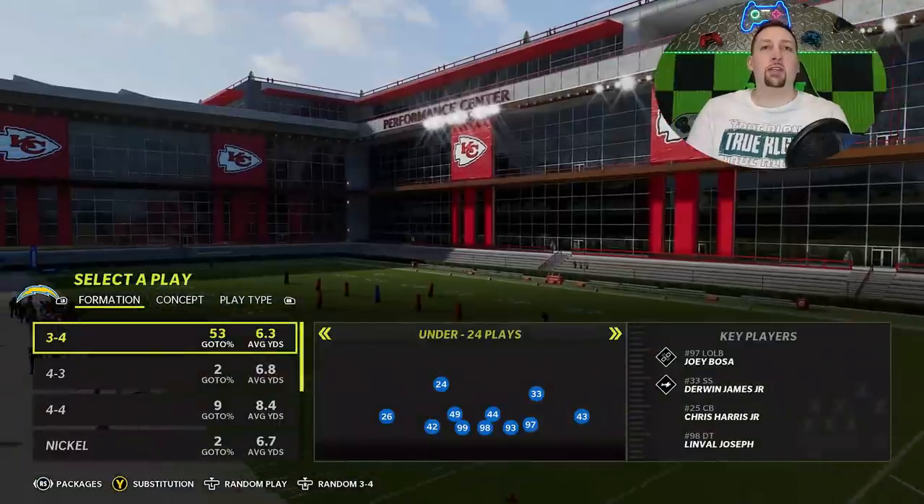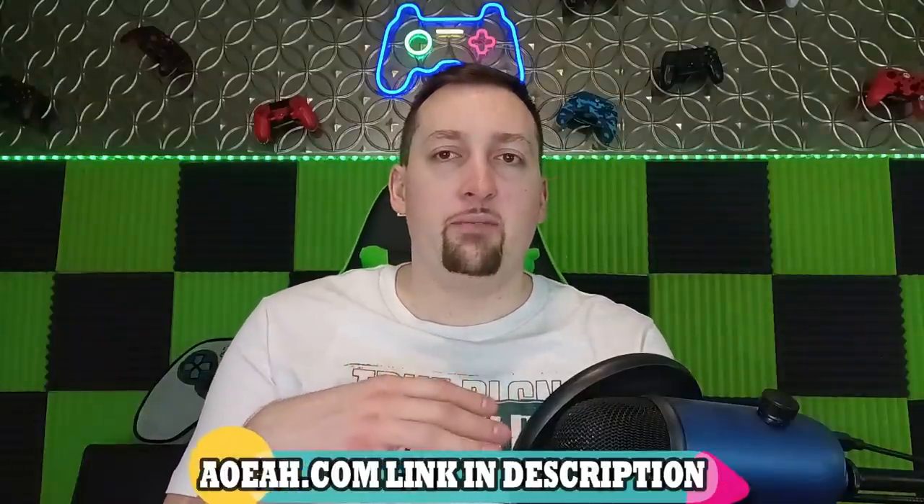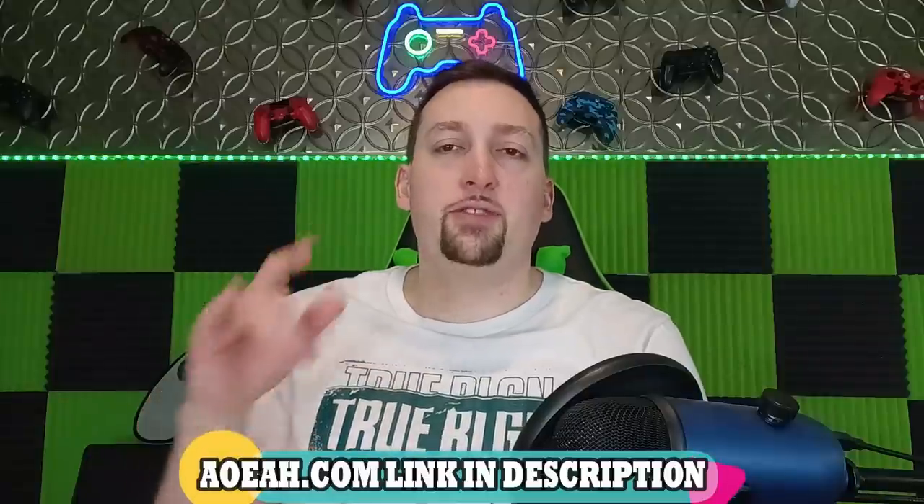On the defensive side, we're just going to match and go random 4-3. This video is brought to you by my coin sponsors at AOEAH.com. If you want to get your MUT team up and support this channel, check them out — link in the description below — and use discount code MONEY to get 3% off. You can also use discount code EMAIL, which is a current promotional running the entire year, to get 6% off. I appreciate you guys for doing that.